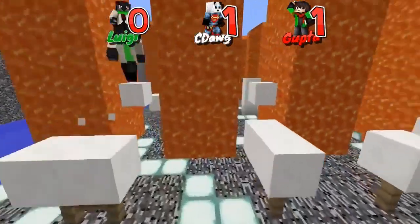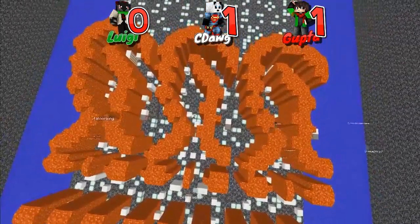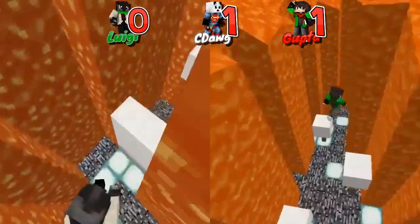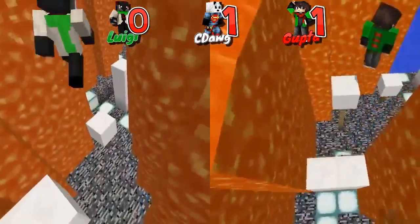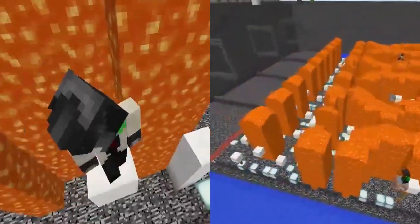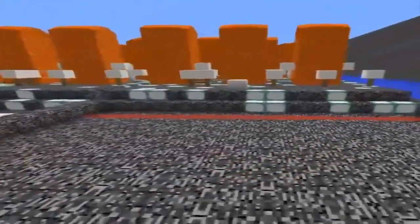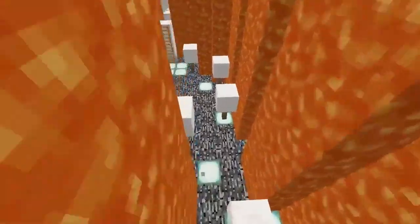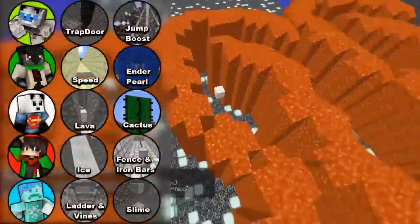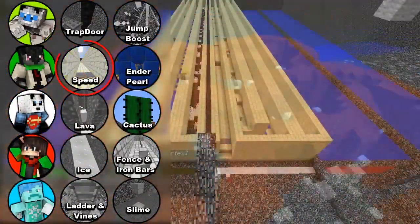Well, we had a little late start there. Seadog has the lead. Gupta close behind. Luigi caught up. Gupta is running. Oh my gosh — it's gonna be a photo finish! GUPTA! My internet just went out for like five seconds. Hold on. I was so slow there. Luigi gets to pick the challenge. Alright, everybody — here we are. So, this is the speed challenge.